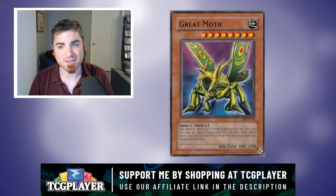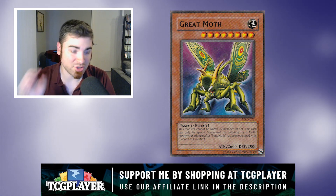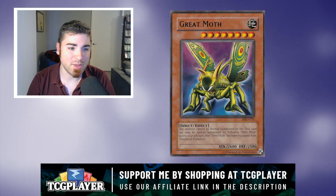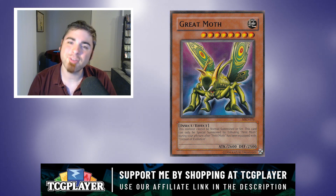Later years did see TCG support in Ultracoon of Evolution and some other support cards, which really helped. But when it comes to Great Moth specifically, once Perfectly Ultimate Great Moth and that support came out, why does Great Moth even exist? At least with Larva Moth you can Normal Summon it — actually no, you can't, that card is garbage too. All these cards suck.